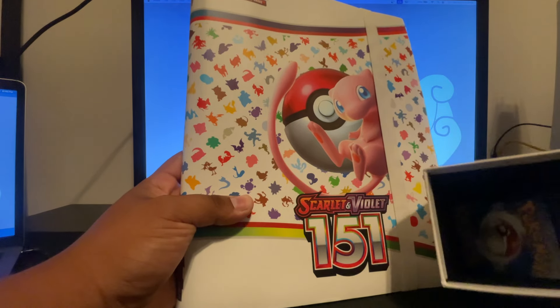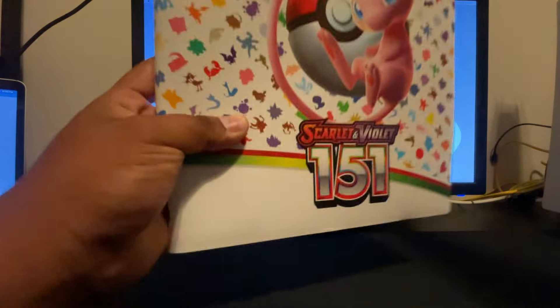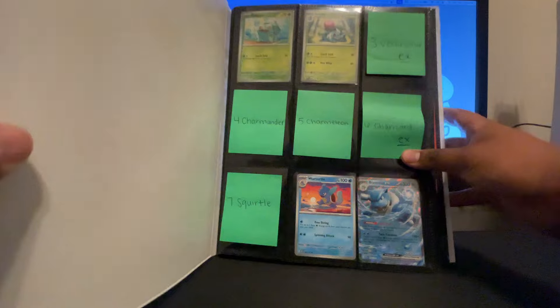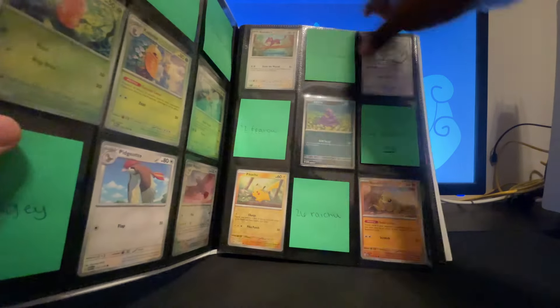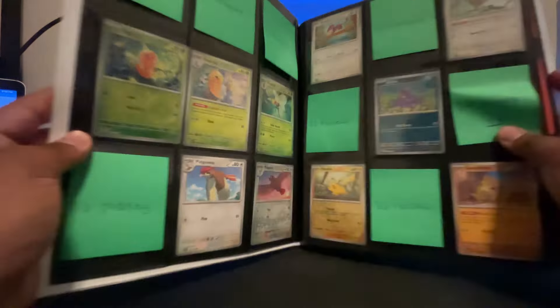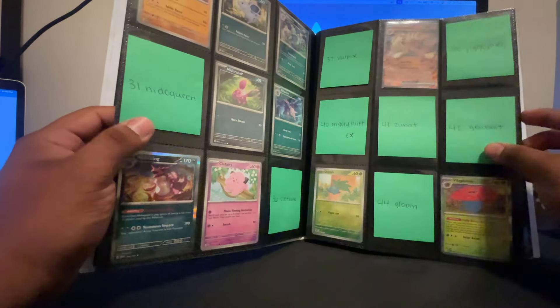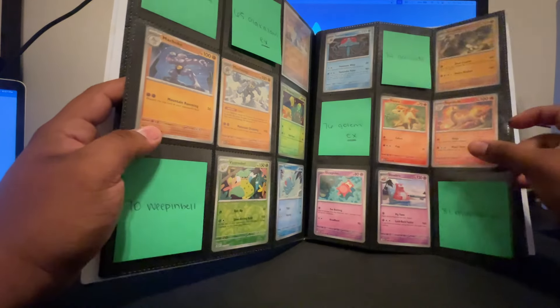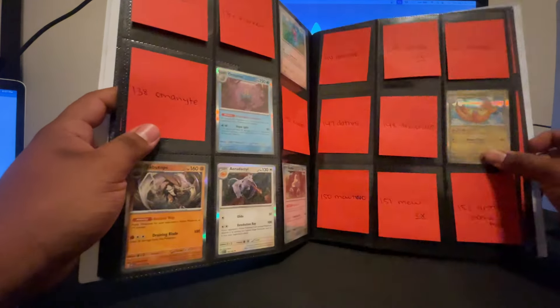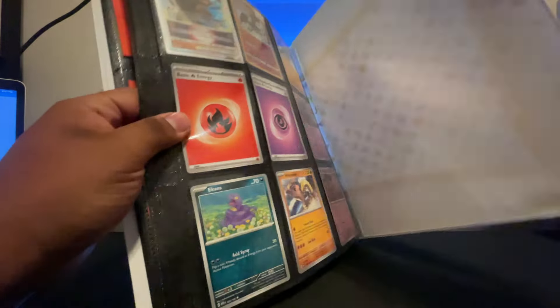So we just finished unboxing everything that was in here — these are all the old cards I had. Let's take a look at what we got. We have a couple cards — my girlfriend went ahead and wrote all the cards that we need in order. We got that EX we already had. We didn't get anything rare, which kind of sucks, but we still need a bunch of the regular cards. I got this dragonite which actually looked pretty cool — I need all the illustration rares and all that good stuff.